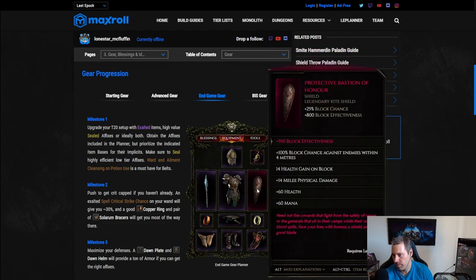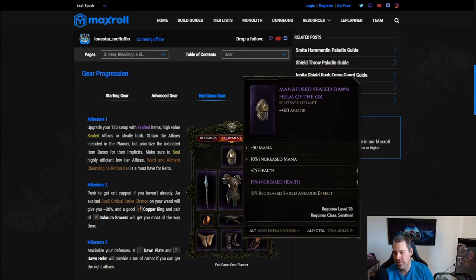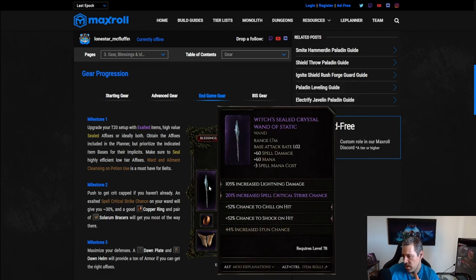For end game gear, we have Smite, Devotion, and Bastion of Honor — get block effectiveness on Bastion if you can. For helmet and body armor, the big armor versions are amazing, and double mana prefixes are great. Double health and armor shred on the seal if you can get it. Run a Crystal One for extra mana. Spell crit is important here over regular crit because it rolls higher. Lightning damage and spell damage are the best prefixes, with crit multi also good.